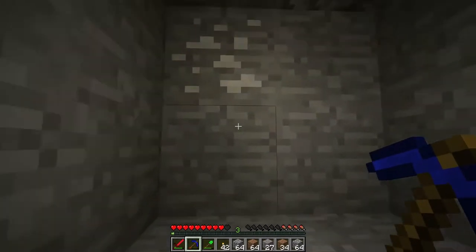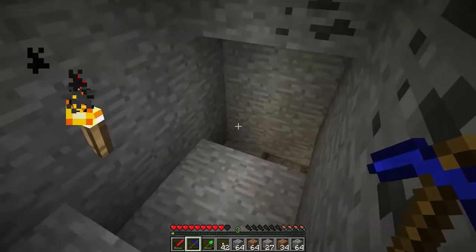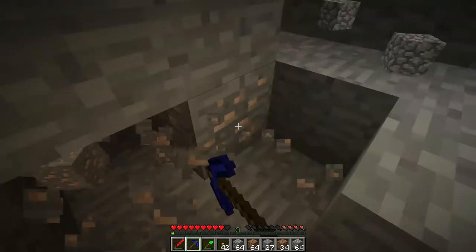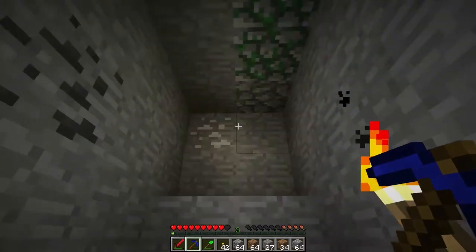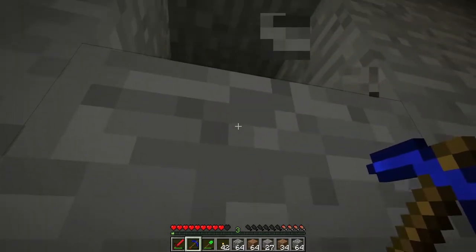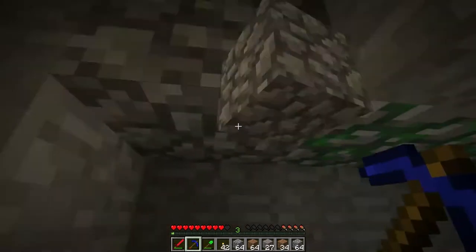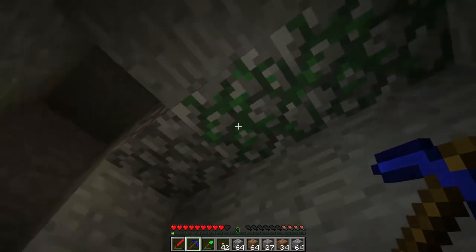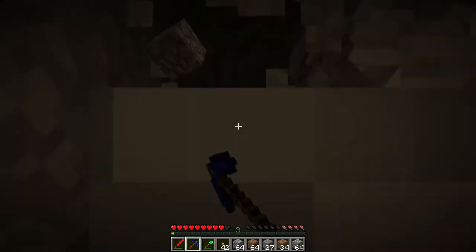Hello YouTube. I was doing some mining and I heard all these zombie noises, so obviously there is a zombie dungeon somewhere very nearby. I was digging out a coal deposit and I found that green block here - the semi-green block. This is mossy cobblestone. Wherever you see mossy cobblestone, that is where your dungeon is. So let's dig around our dungeon here.